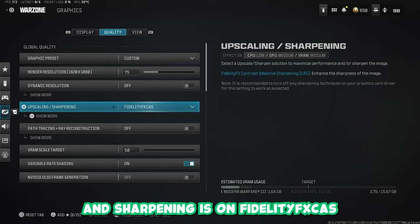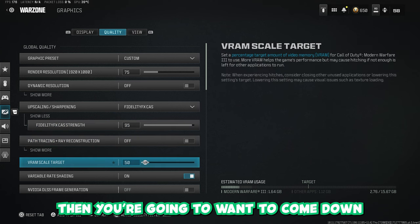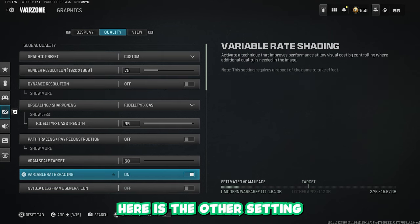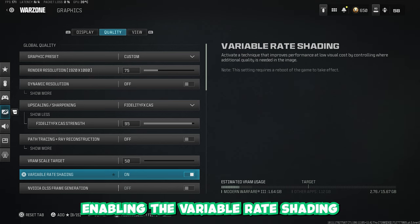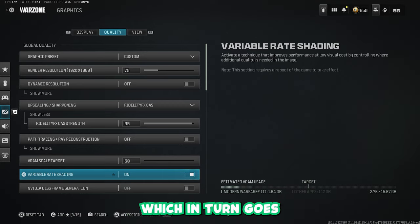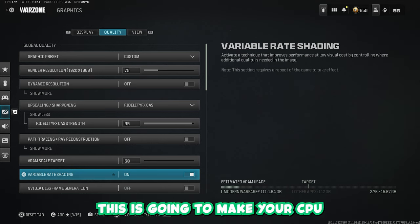You're going to want to make sure your Upscaling and Sharpening is on FidelityFX CAS. Make sure the Strength is set to 95. Then come down and set the VRAM Scale Target to 50. The other important setting is Variable Rate Shading — set this to on. Enabling Variable Rate Shading makes the game more CPU-dependent, which goes hand-in-hand with the NVIDIA Low Latency On Plus Boost. If you have an NVIDIA GPU, this combination is so important. It's going to make your CPU work harder, but the NVIDIA On Plus Boost is going to balance that out — you're going to get the best performance.